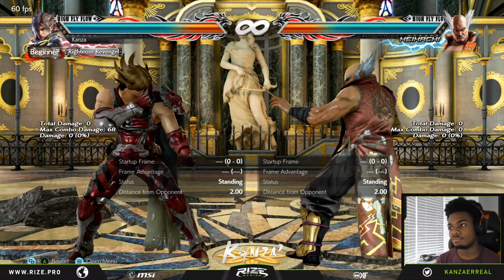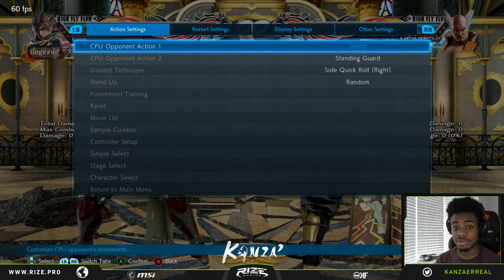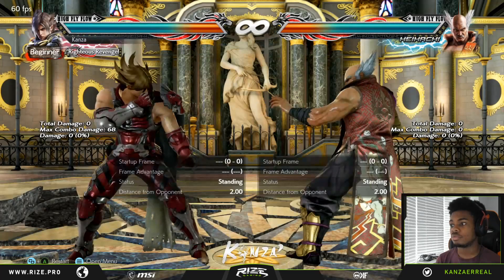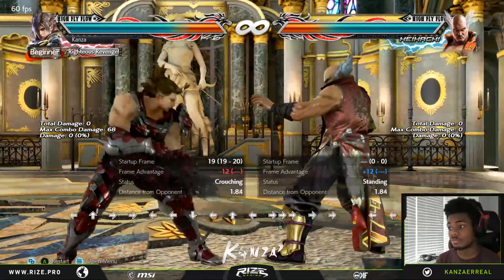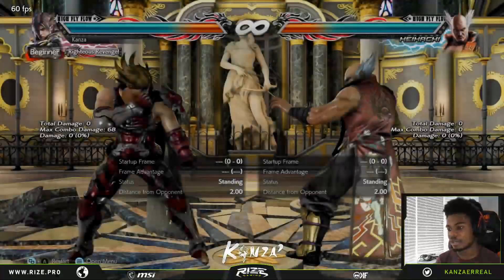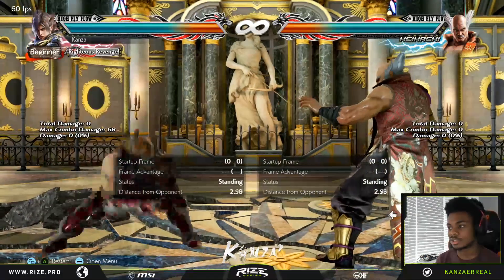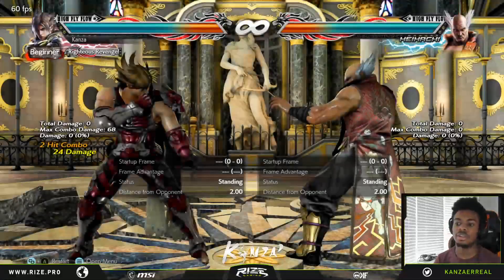During Silent Entry, in-2: they changed the on-block from minus 13 to minus 12, which is decent — they're giving it more variety with the lows you can use now. On hit it's changed from plus 5 to plus 6. So since you're still low you get the mix-up, and you can go for another low or other options. That's pretty cool.